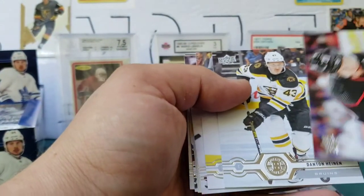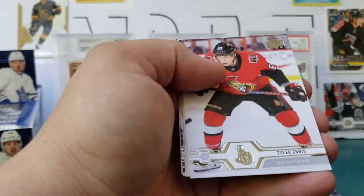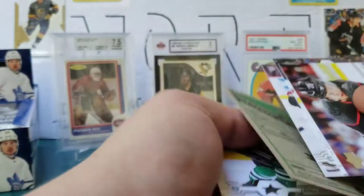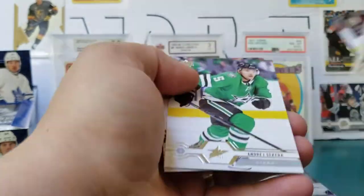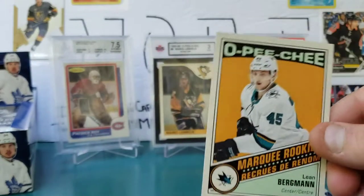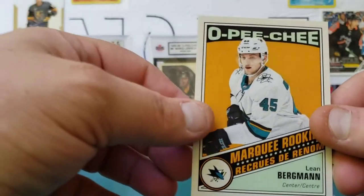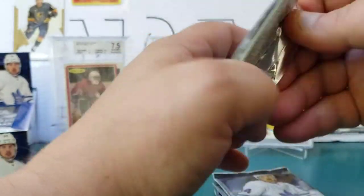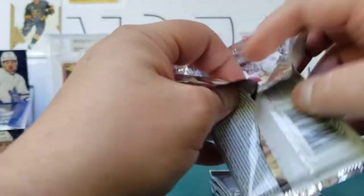Sebastian Aho, Danton Heinen, Braden McNabb, Tyler Ennis, a Retro Marquee Rookie of Lean Bergman. Sakara, Galchenyuk, and Miller — not a blank back or anything there. Lean Bergman Retro Marquee Rookie — four packs left on this left stack.